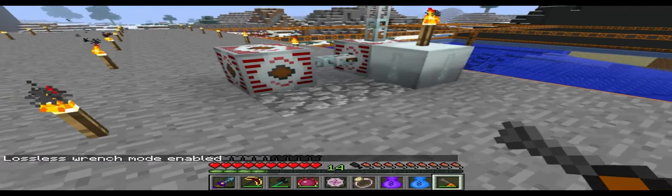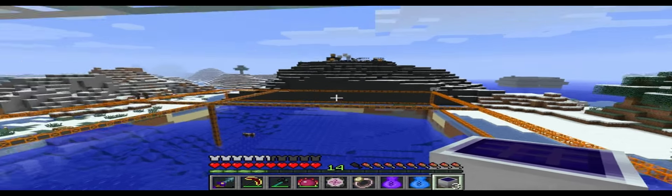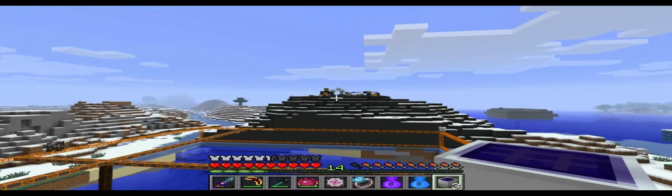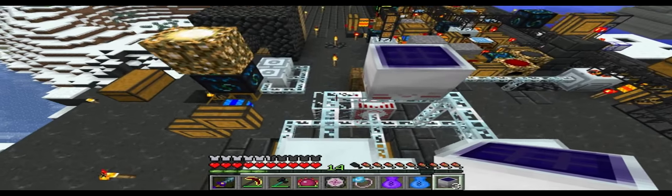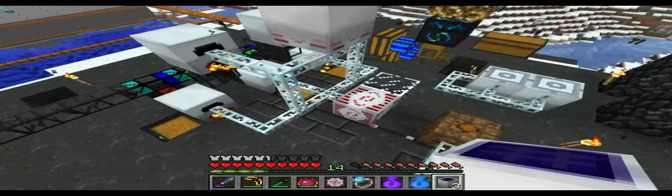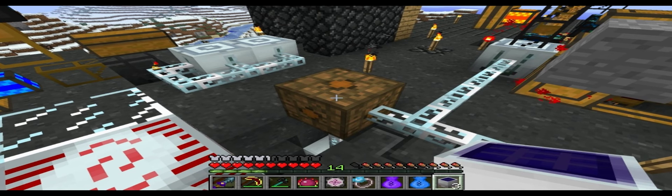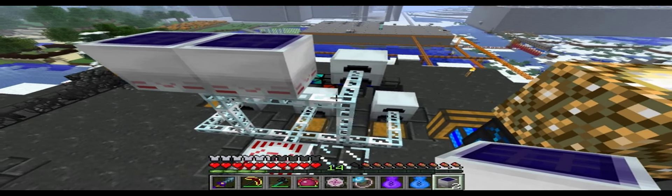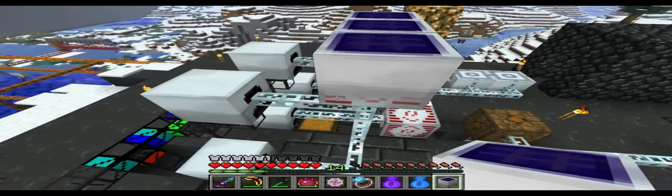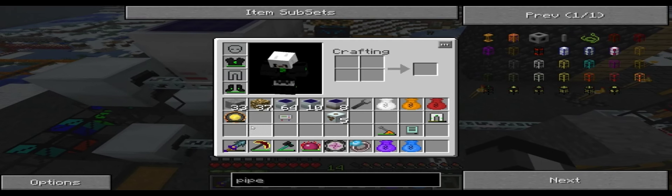And where'd the other one go? There you are. So we have three medium voltage solar arrays. I love how my brain just — I can never think of solar panels, my brain just goes kaput. So what I may want to do is actually completely bypass this — instead of going through the MFSU, directly go to the transformer. Yeah, I don't really see the point. So we're going to put this on, and hopefully it gets a lot of power. And you can actually watch the progress of it through our EU reader.